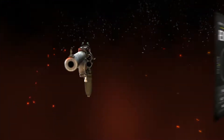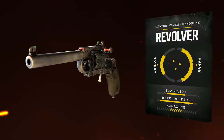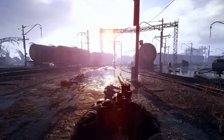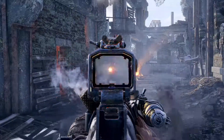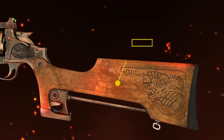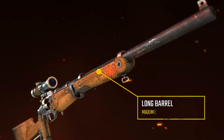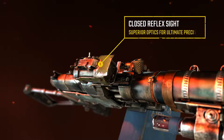Lightweight, compact, fast-firing and customizable, handguns are highly versatile weapons. Perfect for close-range combat and stealth missions, classics like the revolver or fan-favorite and aptly named bastard gun are ideal for small groups of enemies. With a few simple mods, both handguns can respectively be transformed into a medium-range rifle or rapid-fire SMG — versatile and dependable options for close-quarters combat.